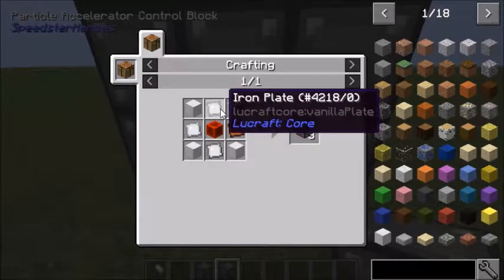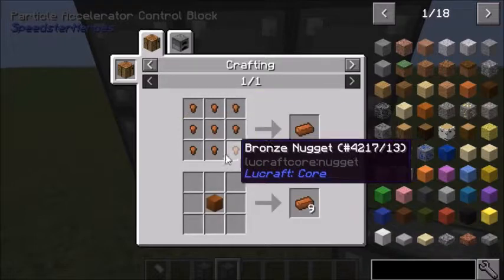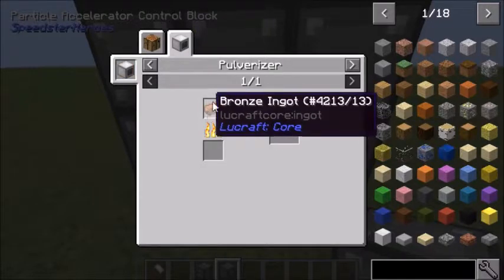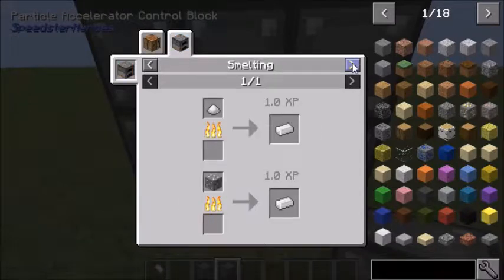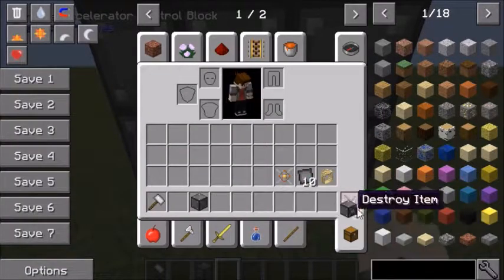If you get iron plates, you make it like that — or by a compressor. To make bronze, you've got to make bronze dust: you've got copper dust and tin dust, which is by pulverizing those ingredients. Palladium and silver are found everywhere — they're ores.